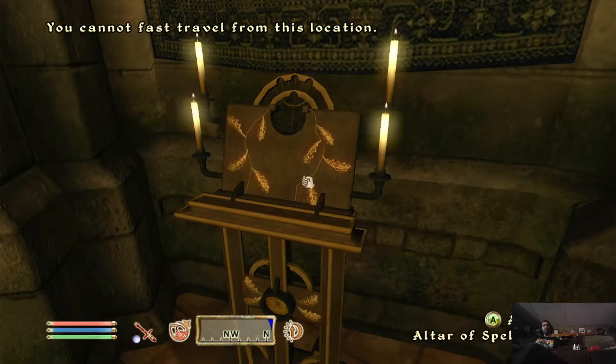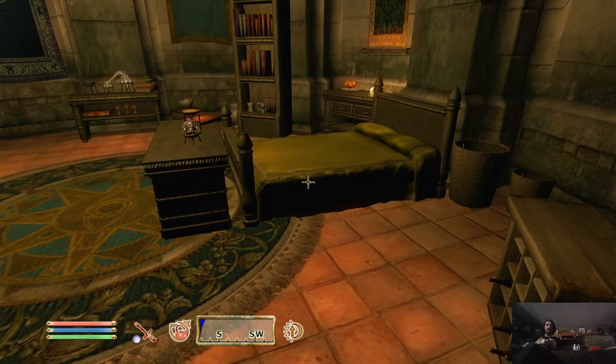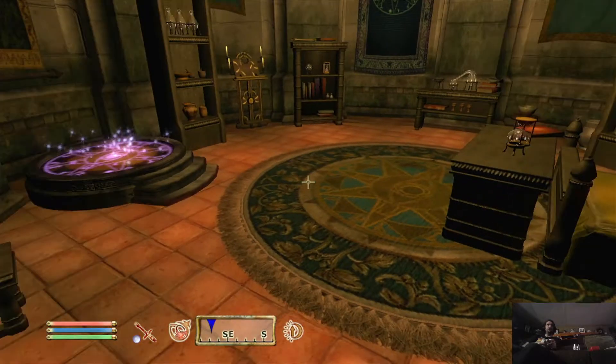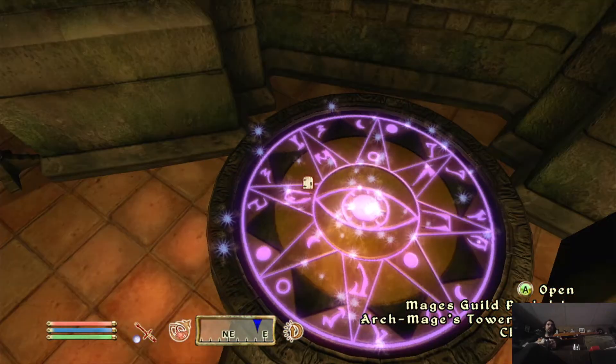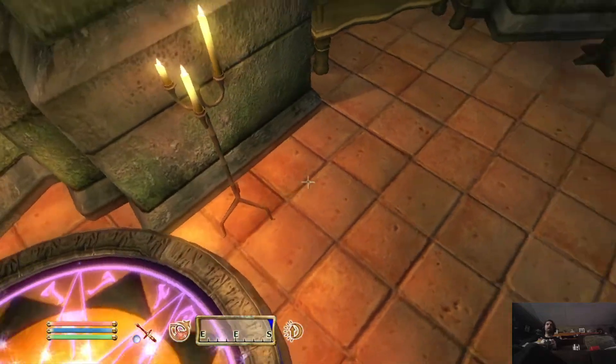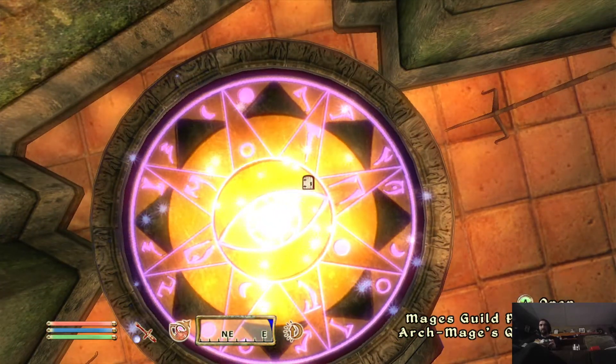Let's travel to the Imperial City. I'm already at the altar of spellmaking — I'm inside the bedroom. So you go to the quarters, and use the Mages Guild portal to the Archmage's quarters.